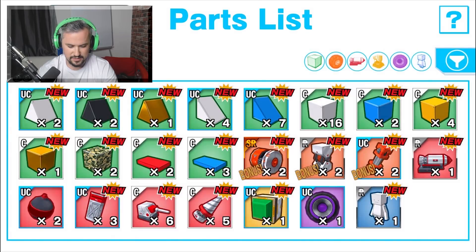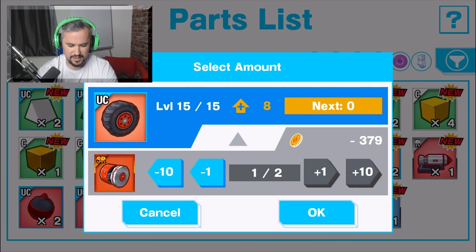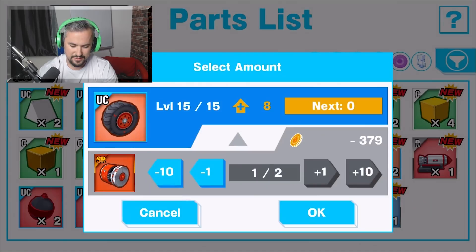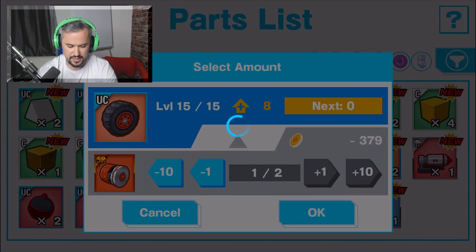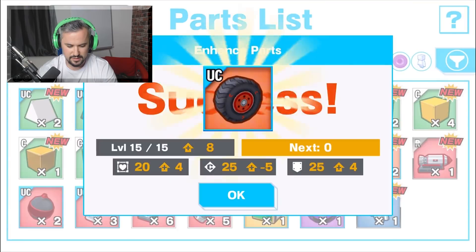Let's see if we can enhance them. Let's go for level 15 — rare parts are included. Let me go back and see what's going on. Let's do it. Boom — proceed level 15. That's what I like to see. Success!